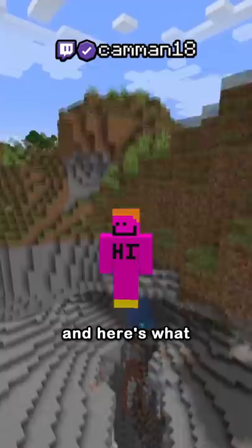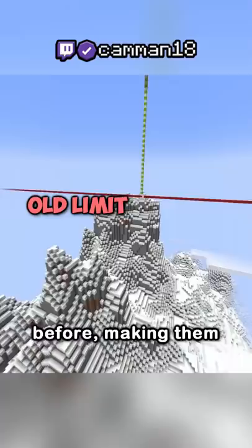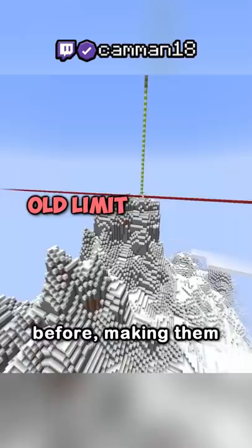Minecraft just released its first snapshot of 1.18, and here's what it added. New cave generation that goes down to Y-64, including two new cave biomes. Six new mountain biomes that go higher than ever before, making them change the build height to 320.